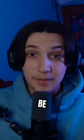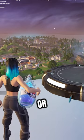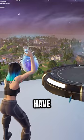This has got to be the best way to rotate with the new wings. First, you're going to need either a Flowberry or a Flowberry Fizz. Then you're going to have to be near a launch pad.